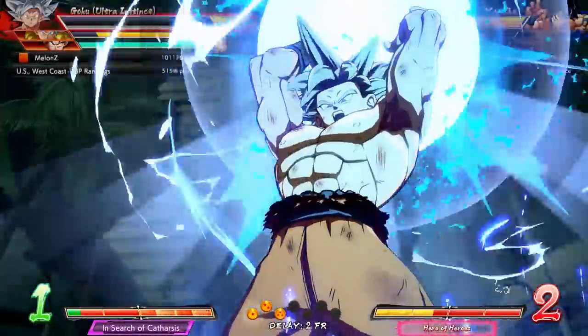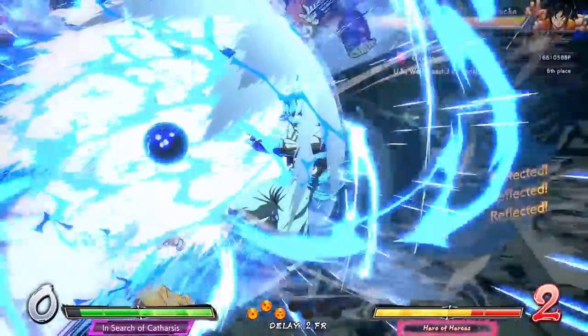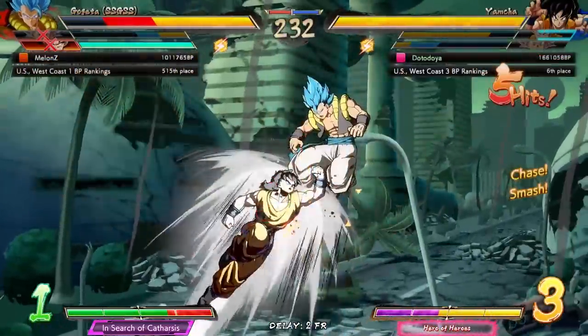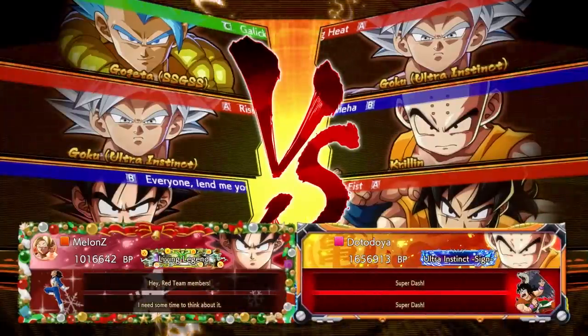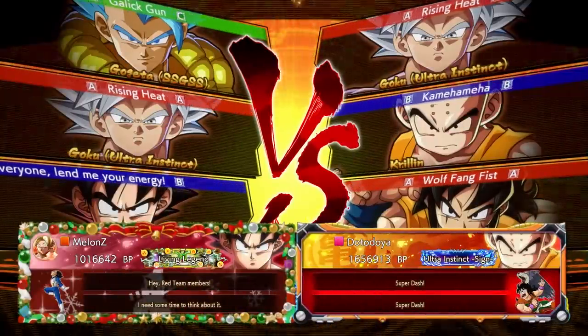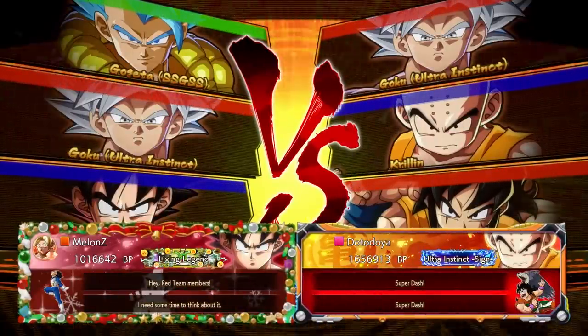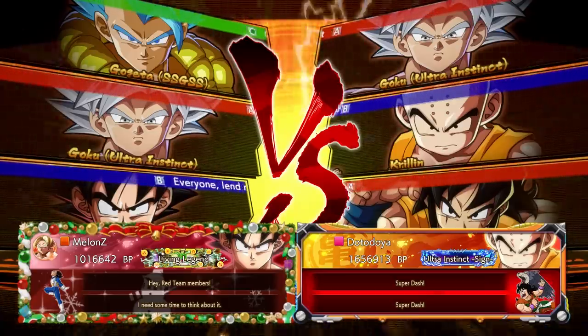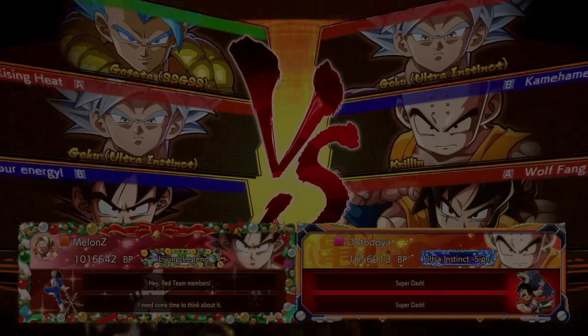Block that — reflect all of it! We didn't have to block anything there. How's it going everybody, Datodoy here back with some more Dragon Ball FighterZ. This time we are back to the main team: Ultra Instinct Goku with A assist, Krillin B assist, and Yamcha A assist.